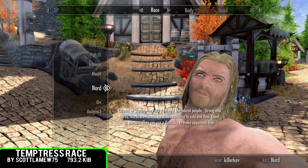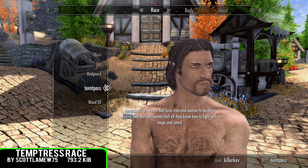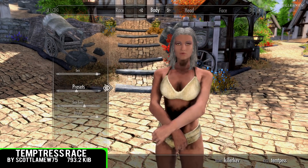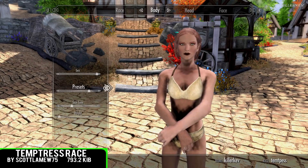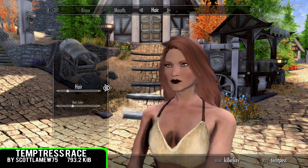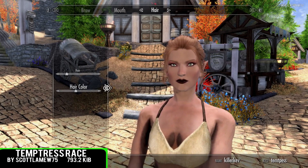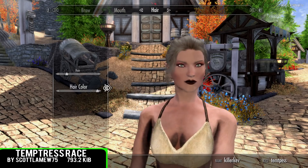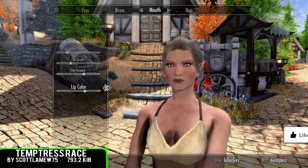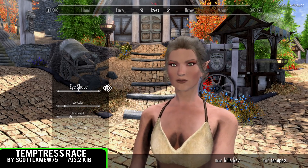Temptor's Race is going to be the first spot within this video, coming in at 793.2 kilobytes of a download. This one comes with a huge amount of backstory and dialogue to do with this particular race. If you guys want to have a full read up, make sure to click the link down in the description. Not much else is spelled out about the HP, stamina and magic that this particular race has as a preset, but there's a lengthy lore-based story if you guys want to read up.